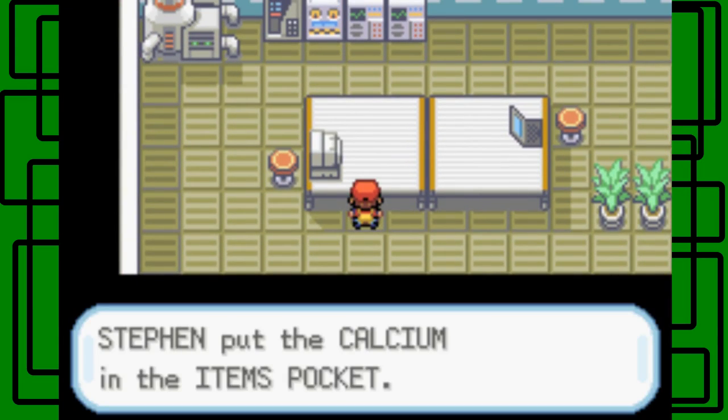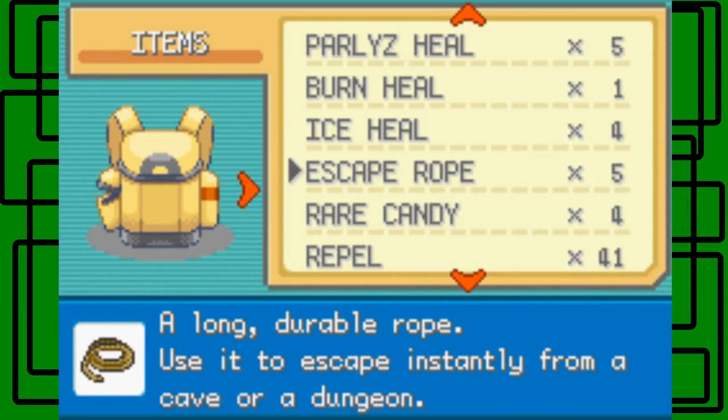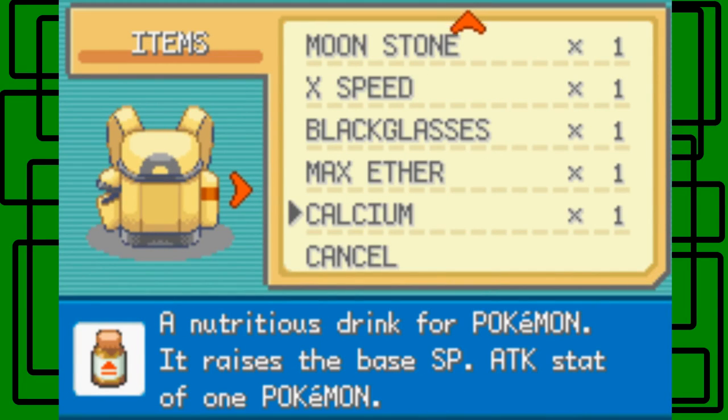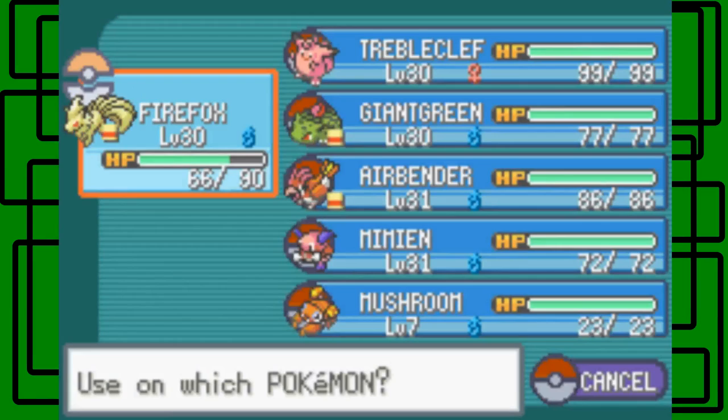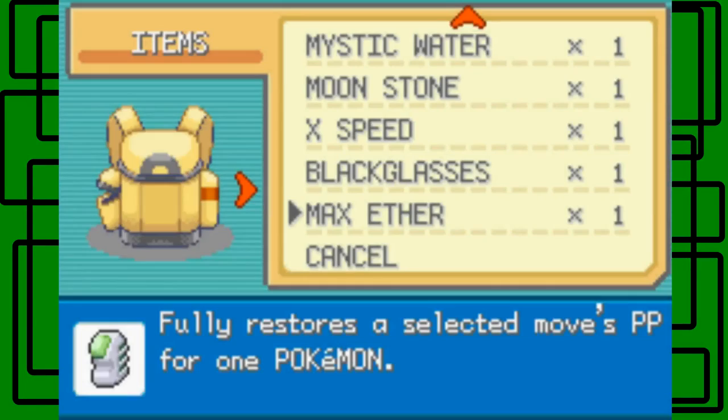Here's a Calcium — nice. What does that raise? It's another stat item — it raises Special Attack. Let's give that to my team.